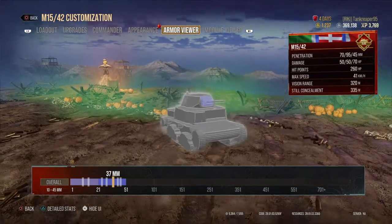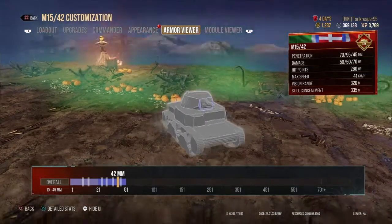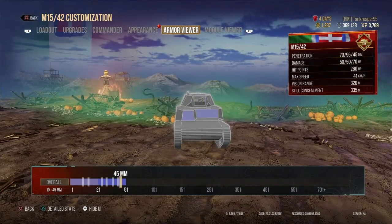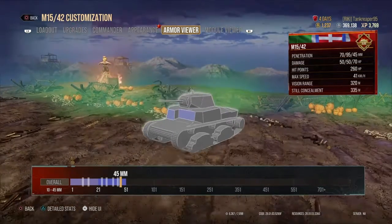37mm is the gun mantlet. 42mm is behind the gun mantlet — the cheeks. And 45mm is the front bits of the hull at the very front of the tank.